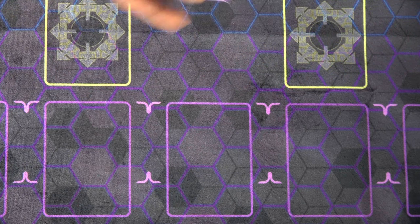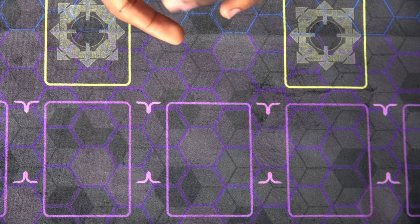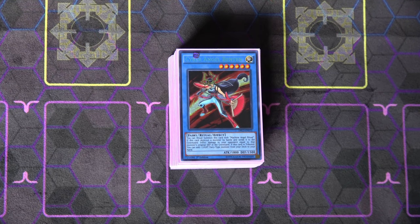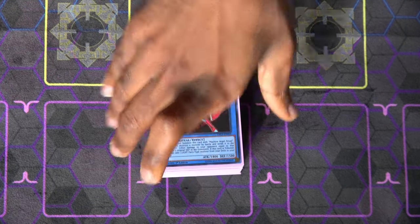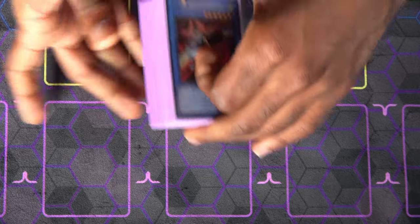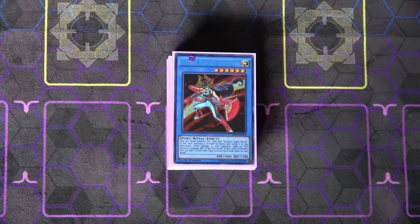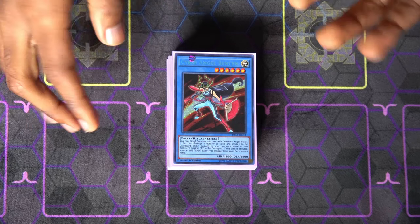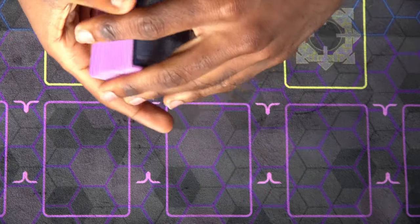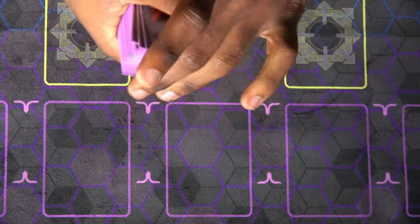That's gonna be it for the deck profile. I'm not really including an extra deck because you don't need one except for Satellarknight Delteros — you just have to have a copy of that. It takes three materials and you'll be using it with your Star Seraphs. This is the build I've been using and it's been showing a lot of success. There are a couple of different ways to build this — some people prefer to use Seraphinite or things like that, but it's really up to you. Hope you guys liked it, give it a thumbs up, subscribe for more deck profiles and duels, and hit the bell so you're notified. Let me know what you think of Cyber Angels in the comments and I'll see you guys in the next video.